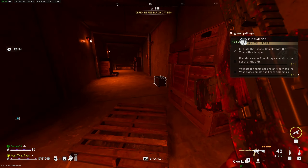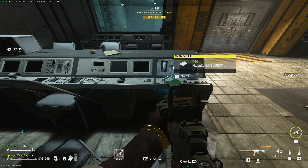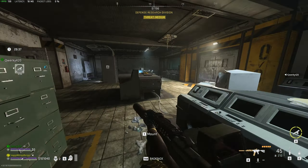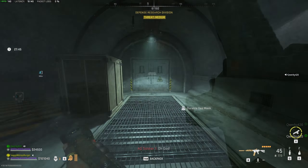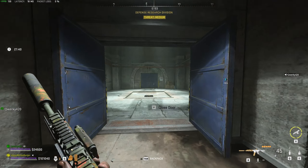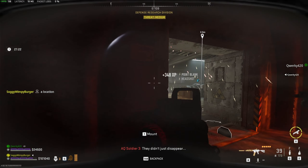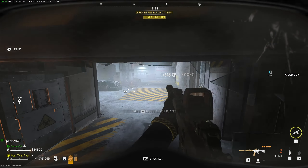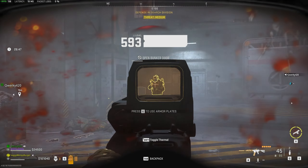We'll head into this bunker here. From these rooms we need to get through the first two gas rooms in order to proceed. We'll close the bunker doors here and continue this way. When we reach the room with the turret in it, we need to take out the turret as well as the rest of the enemies, and we'll need to look into the first door on the right.